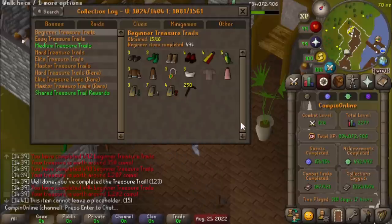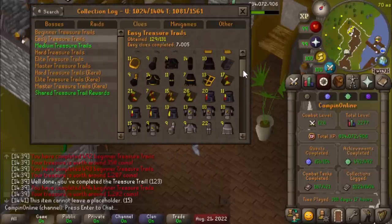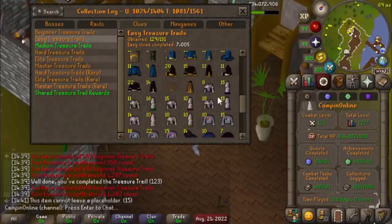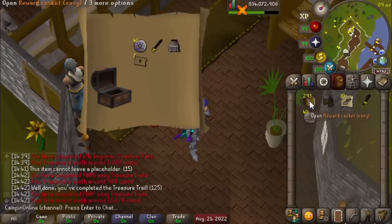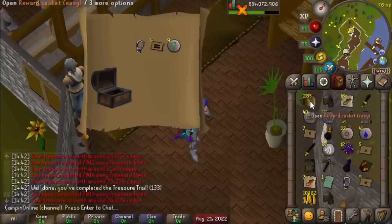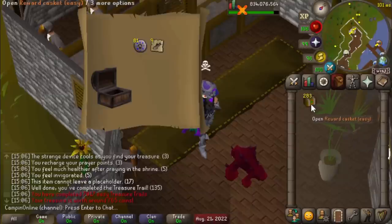Next up we've got 295 easies to round us out at 7,300. We are just missing the Cape of Skulls and the monk robe top. I'll go through these ones a little bit slower so we can actually see what we get. Ooh, master! Alrighty-o. Back to the easies.